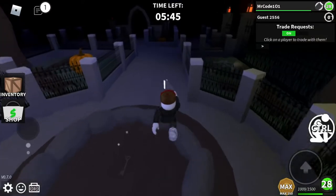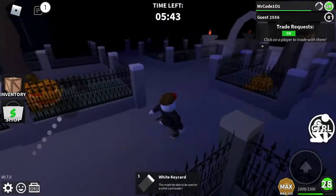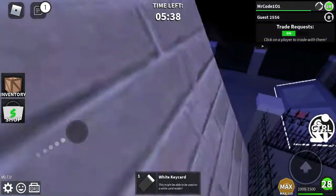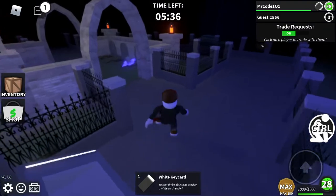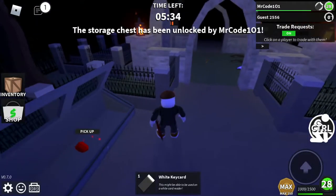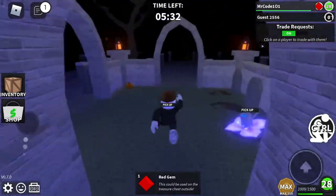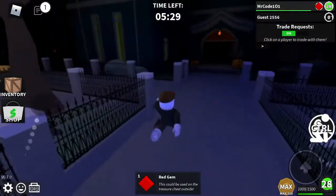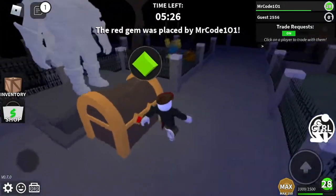He dropped a white key card. Then you go over here and unlock that. Pick up that red gem — I'm looking around. You bring the red gem over to this chest.